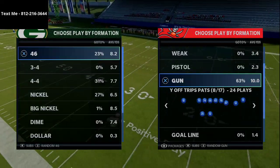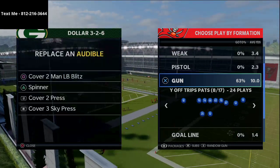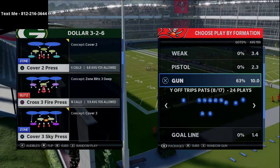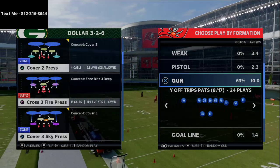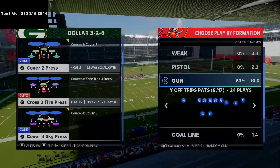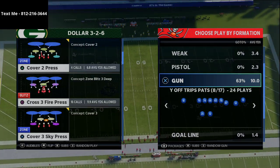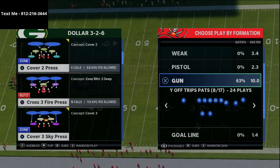I wanted to share one of my favorite yard-gainers — really what this is is a conversion play. It comes from the Why Off Trips Paths formation, which in my opinion is the best offensive scheme out of the best offensive playbook in Madden 21. The reason Why Off Trips Paths is so good is number one it gives you alignment advantages, number two it gives you routes for every situation, and number three it is very easy to use for anyone.